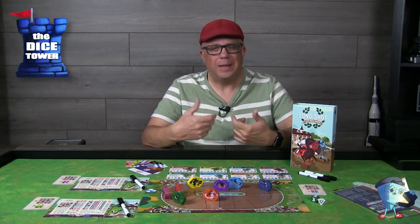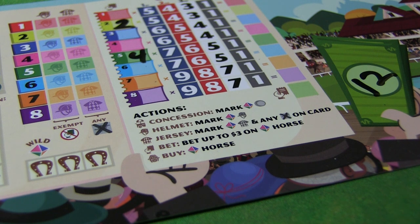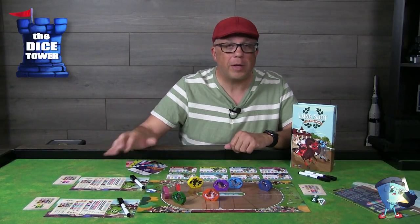In turn order, each player performs one action. Actions are restricted based on the number rolled on the eight-sided die, though a wild can save you at times. The main actions are concession, helmet, jersey, betting, and buying horses. The helmet and jersey actions are a bit of a set — for each individual horse on your player board where you've collected both, you get five dollars at the end of the game.